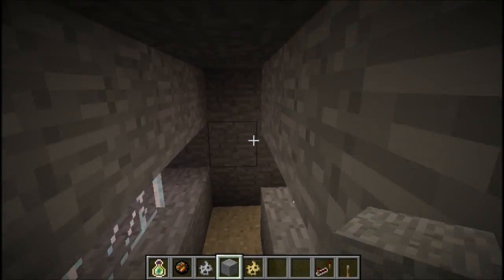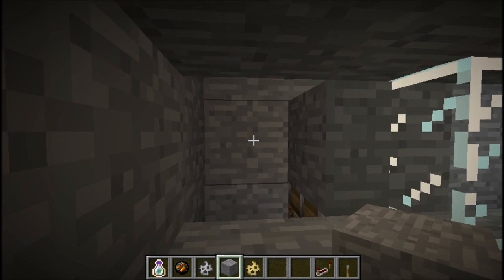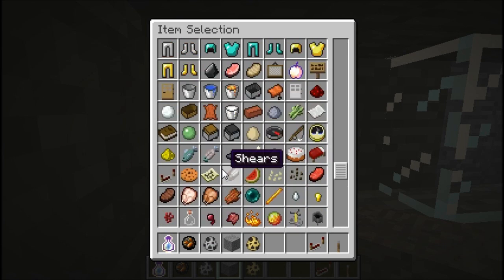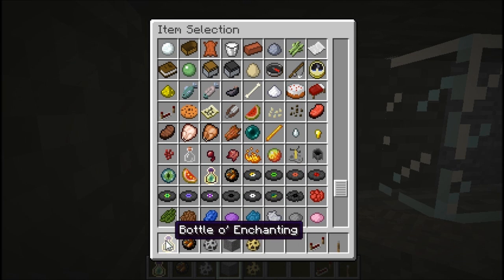The first is something to do with the new skeleton AI. We'll go ahead and try that out — I've got a skeleton — and there's also a couple new items as well. Let's just see if I missed any. There's this one, Bottle O' Enchanting, and Fire Charge.